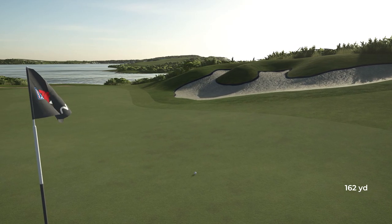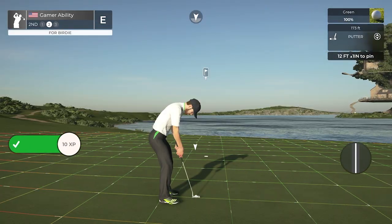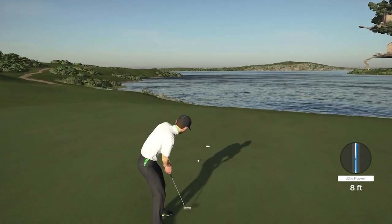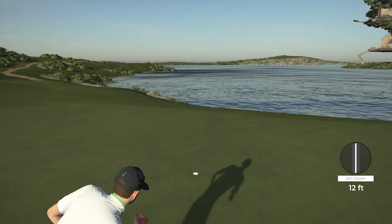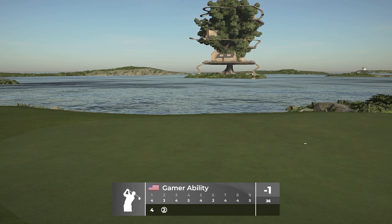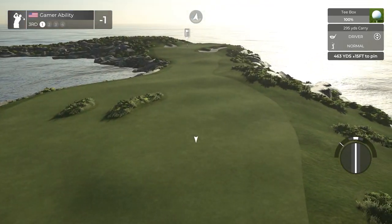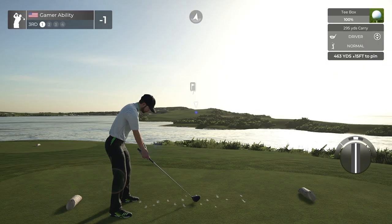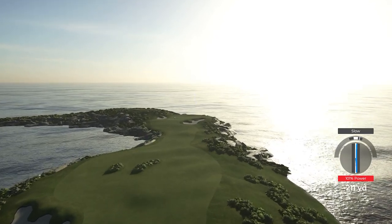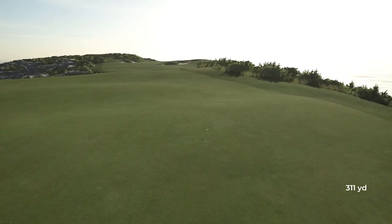I'm still looking for a course showcase ace. For those wondering, I am playing on all default course settings from the back tees, pin location number one — so if you want to mimic the same round settings. A birdie on hole number two takes us to one under. We can see that beautiful treehouse in the background. Baby Bowl, any way you can create this in real life? Just look at this view — imagine the photo shoots you could have out here during your golf round.